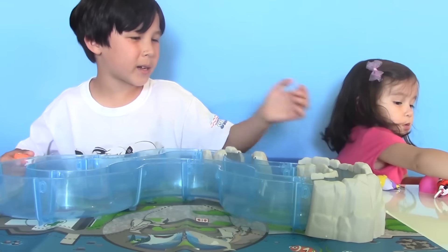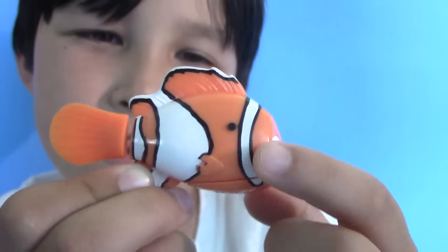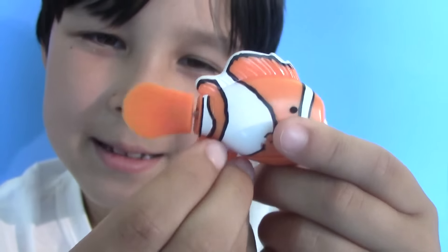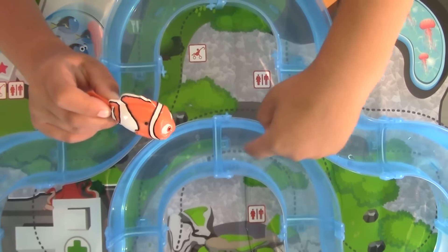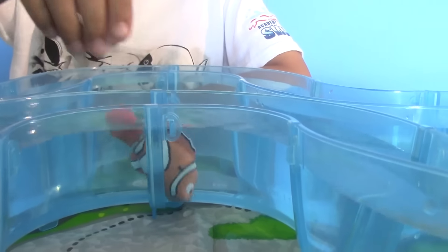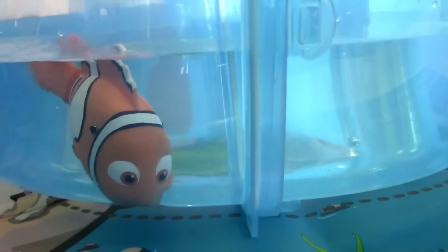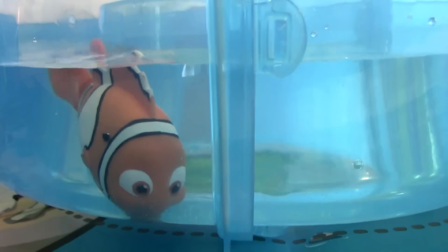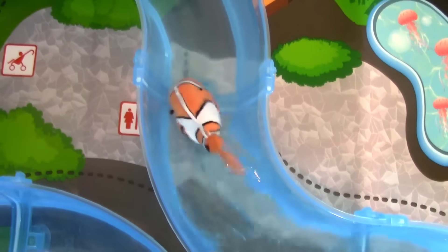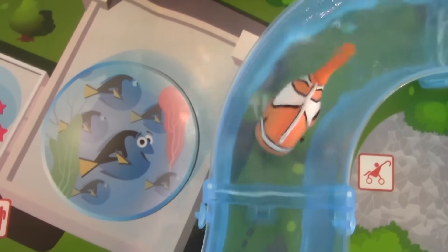So here is our aquarium, and here is our fish Nemo. This is a battery operated toy — if you press this black button, he will flip his tail like this. And he'll also swim in this aquarium track. Just put him in the water and he should start swimming by himself. Come on Nemo! Now he's passing through the restroom area and coming to see the Dory area zone.